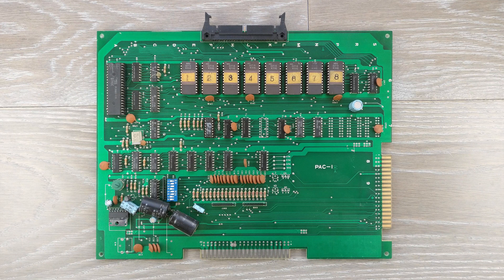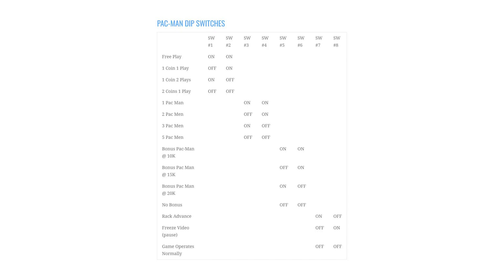Just having a look around the top PCB, we have some power regulation and timing circuitry in this corner, as well as the DIP switches. Later arcade games would store their configuration in battery-backed RAM or even flash memory, but in early games like this the arcade operator could configure the game by flipping these small toggle switches. These determine things like how many credits are needed for a game, whether the game is in free play mode, how many lives the player will get per game, and in the case of Pac-Man, how many points are needed for the bonus lives — so it's pretty configurable.